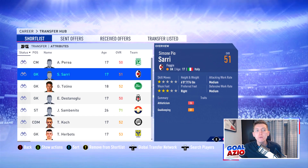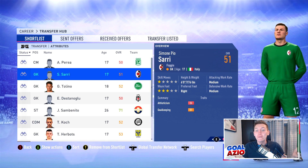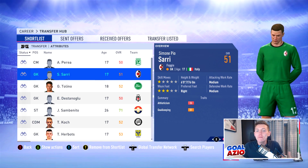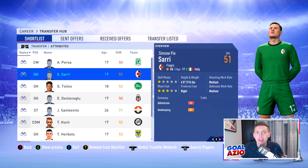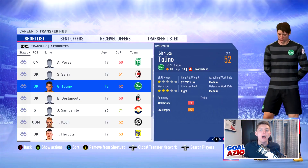Next we have a goalkeeper playing for Fog — one of my favorite names in FIFA. He starts off at 51 rated with 74 potential, only a 70 grand buy and only a grand wage. Honestly ridiculously cheap, check him out guys.